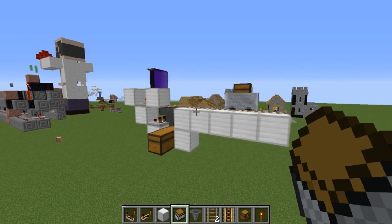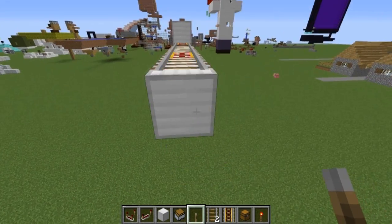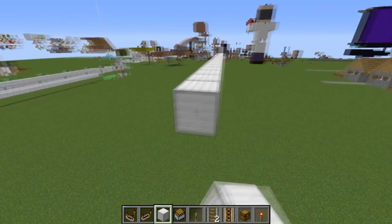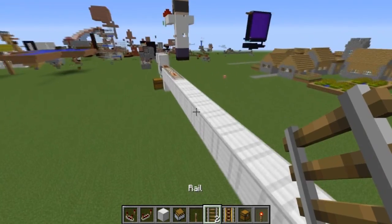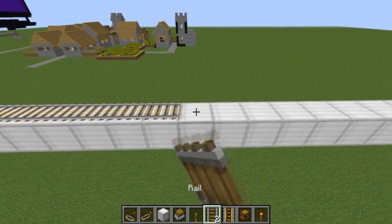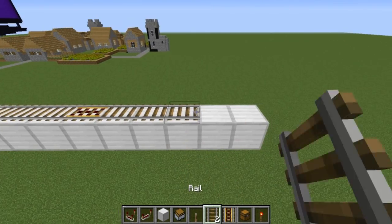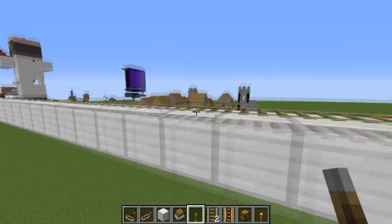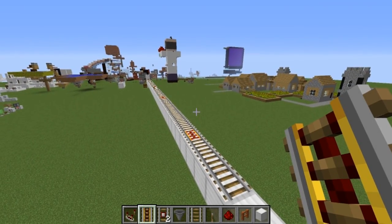Next, draw out this line a little bit and place levers underneath wherever you have powered rails. Come out about 20 blocks — this would go to wherever your secondary location is, be it your farm or maybe another base. Place down some tracks and powered rails periodically, then go through and power all those powered rails. You can also use redstone blocks here if you prefer.